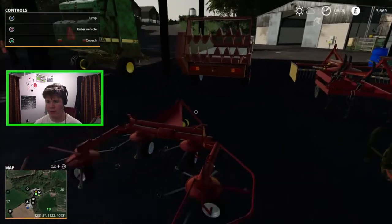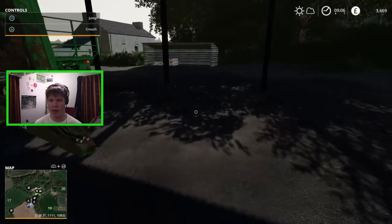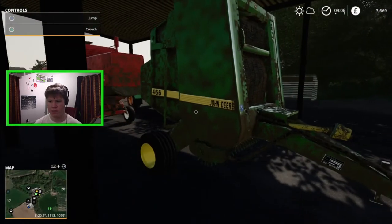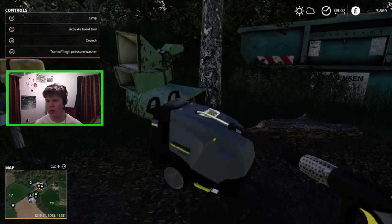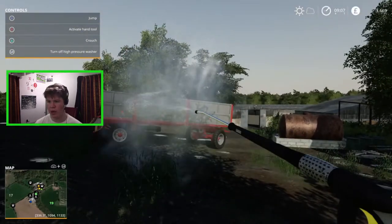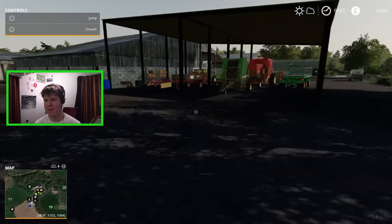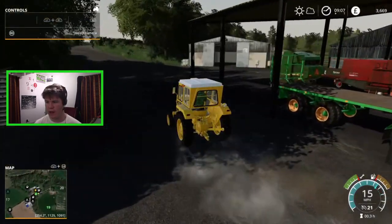We've got a little tedder here and a hay bob to row it up, so that's what we're going to be doing in a minute. The baler could also do with a bit of a clean — it's a little bit filthy — and the combine is not in the greatest condition. So over here I actually decided to go ahead and buy a pressure washer so you can wash your implements. It costs five grand, so not really too expensive in Farming Sim — obviously very expensive in real life.